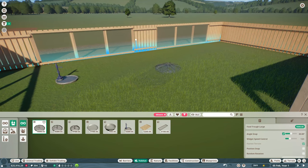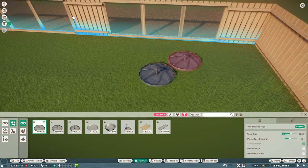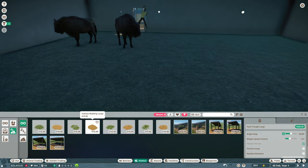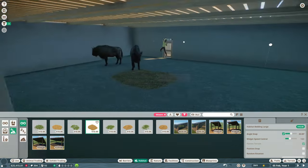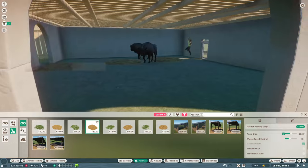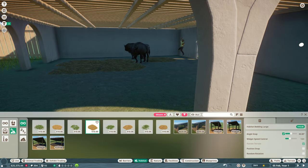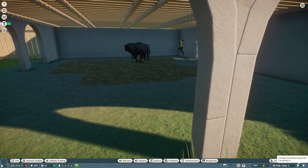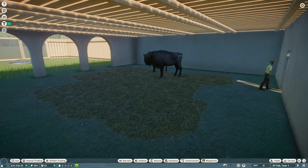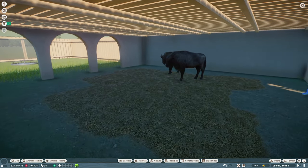Adding bedding for the Wisents — I'll scatter large bedding pieces around. Interestingly, the large bedding looks small compared to these hefty animals. I place several throughout the habitat area. The shelter is working perfectly for them. If we end up with 13 animals we'll definitely need to expand — that's a lot of bison.